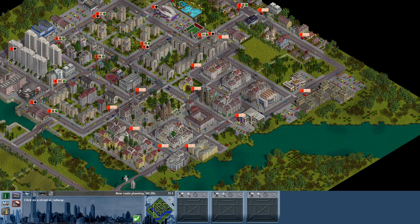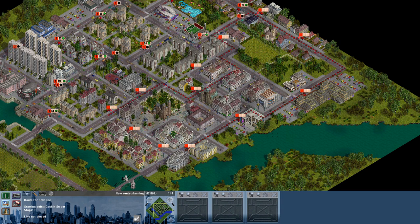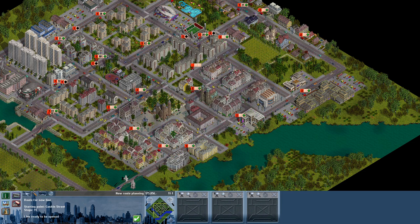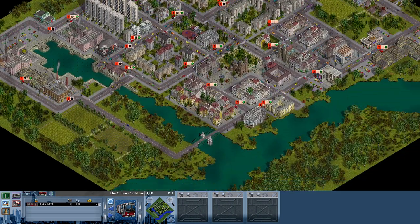New line. Oh, I'm on the wrong side. The game just thinks really weird about the bus line. Oh, I have to go one further. There we go — line two is opened, we need some buses for it. Let's put the first bus on this line so people can start making use of it.